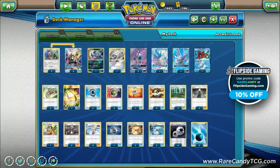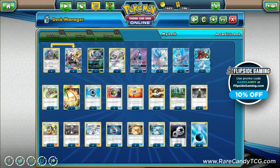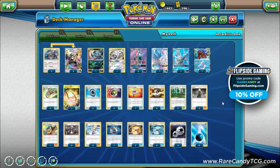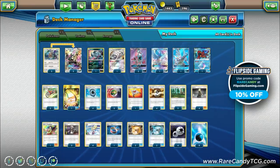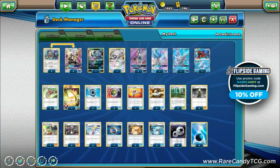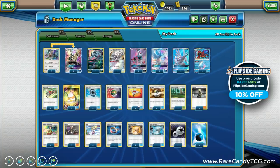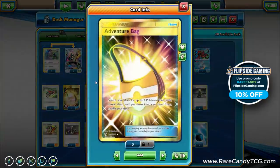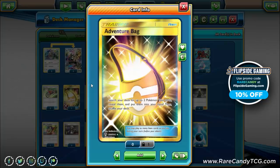The supporter count is pretty standard: four Cynthia, three Guzma, four Lillie, one Erika — just draw supporters and a couple of Guzmas. The rest of the deck looks similar. We play three Nest Ball in addition to four Ultra Ball, a Rescue Stretcher for recovery, and of course Aqua Patch to get water energies from our discard onto benched water Pokémon — sometimes powering up a Silvalli GX out of nowhere if it has Water Memory, and also helping our backup water attackers.